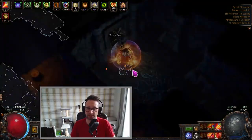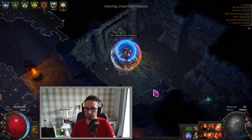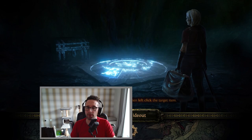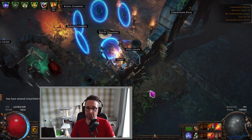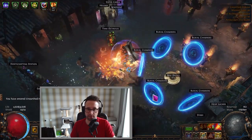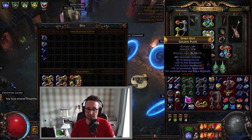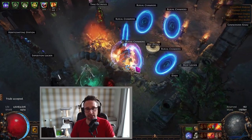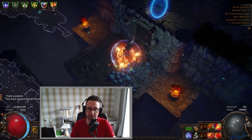If I ever get a six-link bow with plus two I might put Rain of Splinters back in. The last notable drop — sod's law — after giving up on the spark build, an Aegis Aurora dropped, which was the key item I was looking for to boost survivability on that build. Maybe towards the end of the series I'll revisit the spark build when there's enough currency and gear to make it work, but for now I'm carrying on with the explosive arrow build.